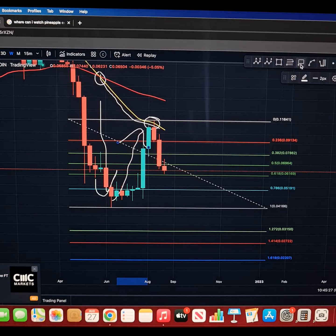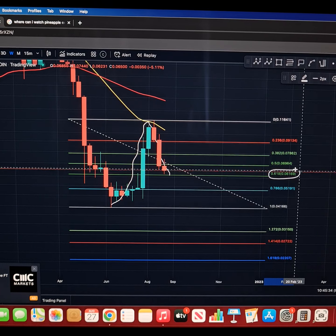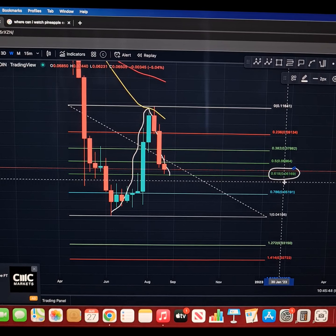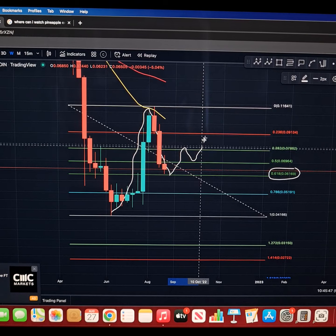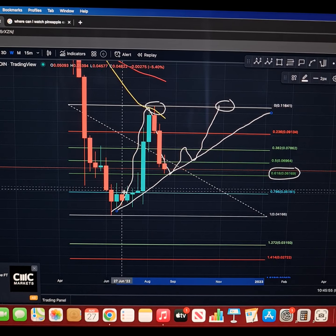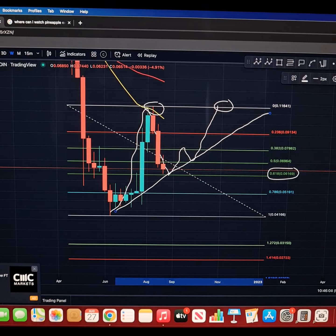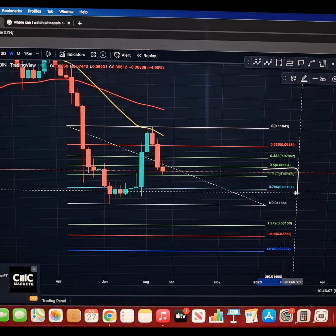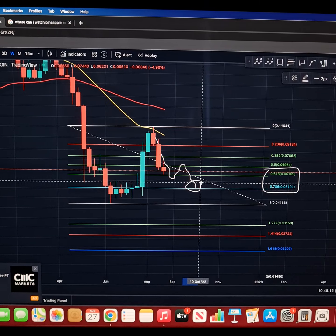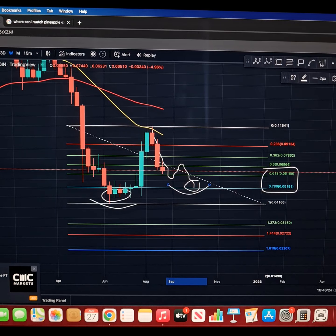Since the death cross you've been under the EMAs, got quite extended, and now you've just had to run back up there to retest it. Because we have been rejected, this potentially is a wave one, and you're looking to come back and find support either on the 0.618 — which we're attacking now; we've had a wick near it but haven't closed on it yet — at a price of 0.0616. If we start to hold there and bounce back through the EMAs, you could see yourself in some sort of ascending triangle, coiling up and looking for a breakout.